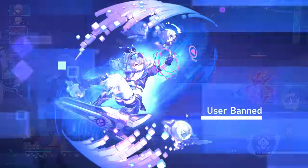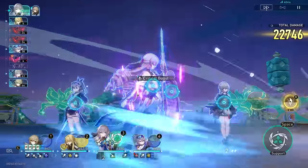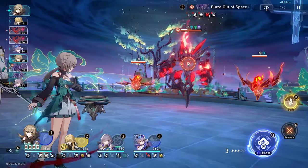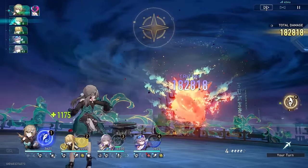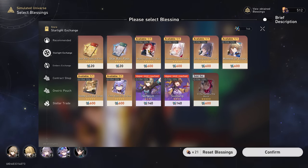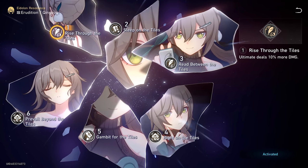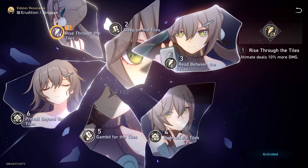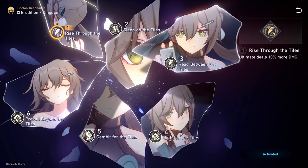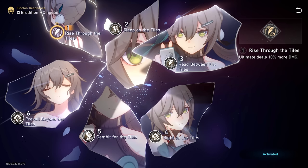Eidolons — oh boy. Although Qingqiu doesn't need any Eidolons to function as either a main or sub DPS, the later ones are undoubtedly very strong. Everyone gets a free copy of Qingqiu near the start of the game, so many of you may have some of her Eidolons already. She is also in this month's Starglitter shop rotation, so that's worth considering. E1 is a 10% damage increase to her ult. While her ult does hit hard, she already gets a lot of damage percent bonuses, so the actual value of this Eidolon is pretty low. I'll introduce my new tile rating system: the more tiles, the better, ranging from 1 to 4. We'll give E1 one tile — it loses some marks because her enhanced basics do more damage in her overall rotation.